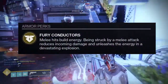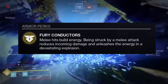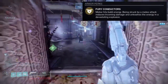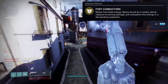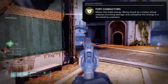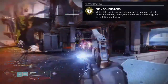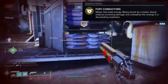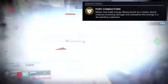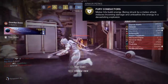Let's actually look at what the exotic does. The perk is Fury Conductors — melee hits build energy. Being struck by a melee attack reduces incoming damage and unleashes the energy in a devastating explosion. This is a pretty fun exotic in PvP. When you're punching people and they punch you back, it's like you've activated my trap card — and they usually will die. It's really, really good, especially if you're next to a bunch of enemies and you go in for a punch.